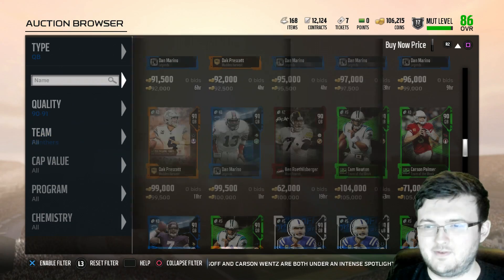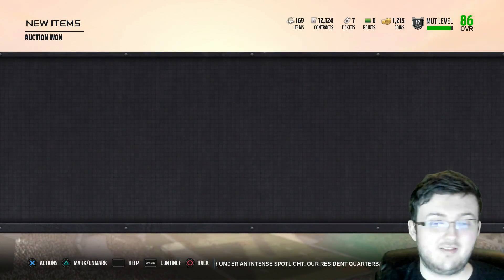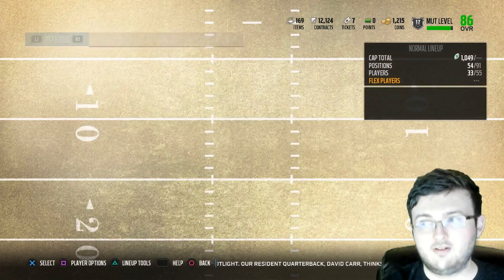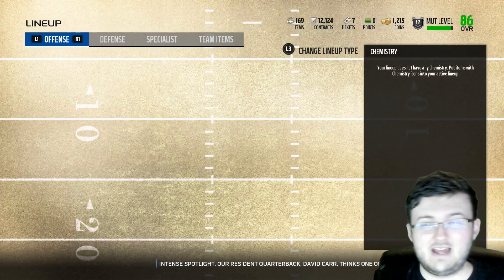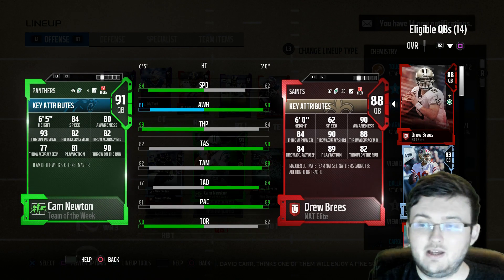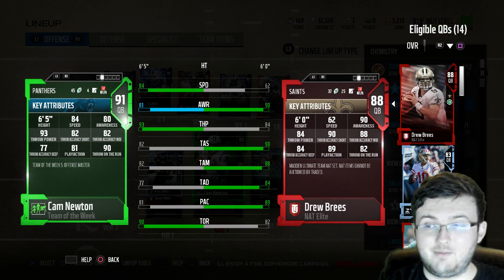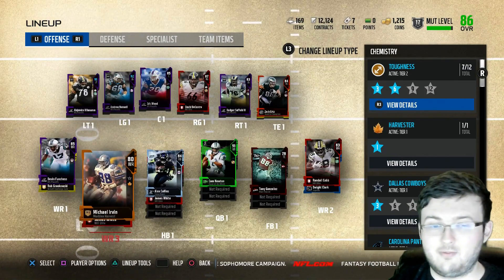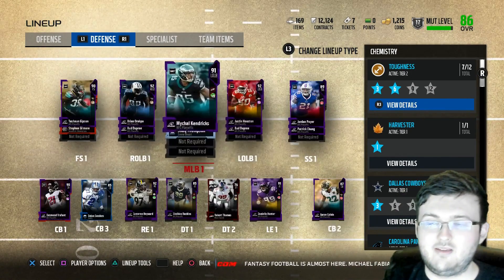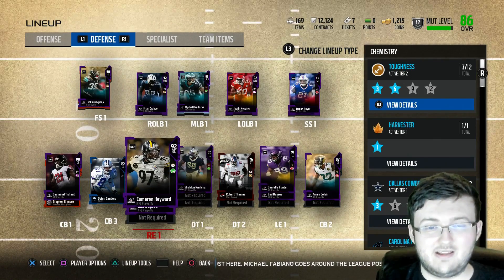Paying that much for a quarterback is a lot, but 105,000 coins — can we do it? I think we can. We have to get a quarterback. I'm a West Coast offense guy; I can't work with an immobile quarterback like Drew Brees. This is actually an upgrade over Drew Brees — big upgrade. Maybe it's worth it, maybe not. But I'd love to have Cam Newton in the squad; he's one of my favorite players. His throwing stats aren't the best, but I'll make do. With Cam Scram, you can bet I'm going to be running around a lot. When it comes to mobile quarterbacks, you usually have to pay top dollar premium prices, and that's just how it works. I probably should have gone with Dak Prescott, but we'll see how it turns out.